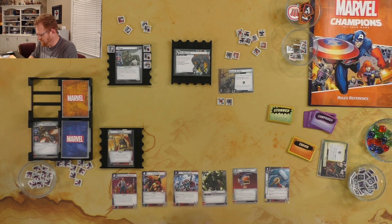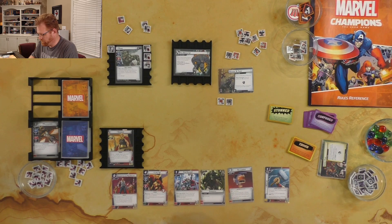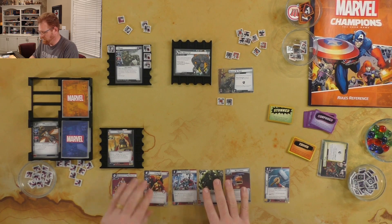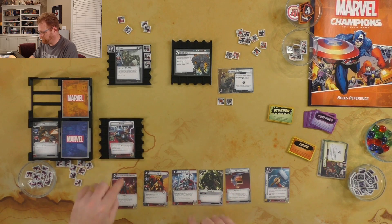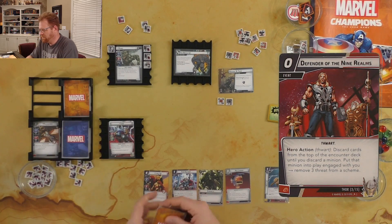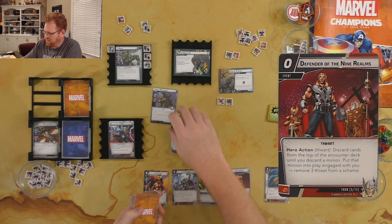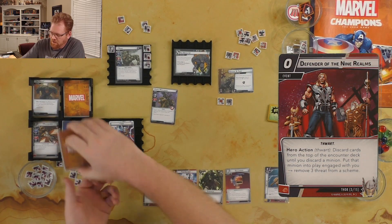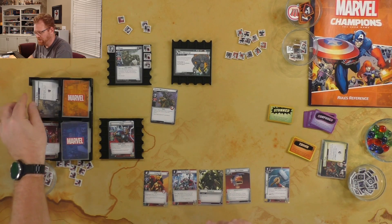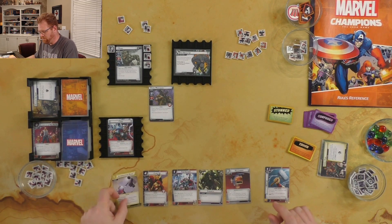We could use three-four to get out Lady Sif. Let's do that — first we're going to shift over to Thor and do Defender of the Nine Realms. Defender of the Nine Realms has me looking for a minion. Got Assault, Master Plan, Tough, and Hydra Mercenary. Hydra Mercenary comes out. Second part of Defender of the Nine Realms: I get rid of three threat, so Breaking and Taking goes. Then Hydra Mercenary came out, so Thor gets two cards.